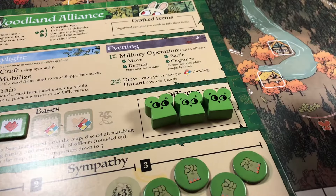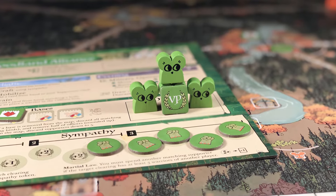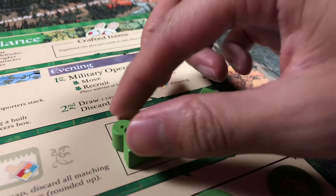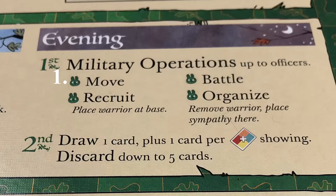Once you have three officers, you can really start to score efficiently. Use your military officers to perform one move, getting your critter into position, and then organizing one of them and recruiting it back at your base to keep it safe. Repeat this process and you will create a destructive time bomb that makes them see the Alliance in its full wake.